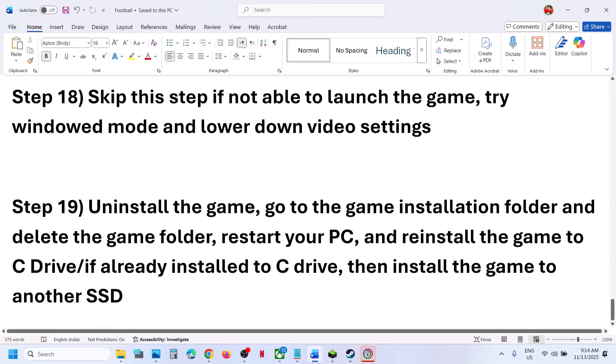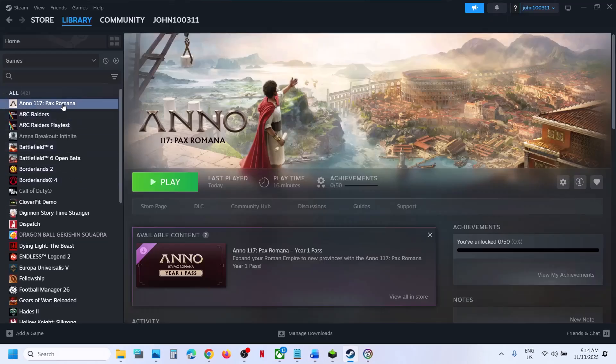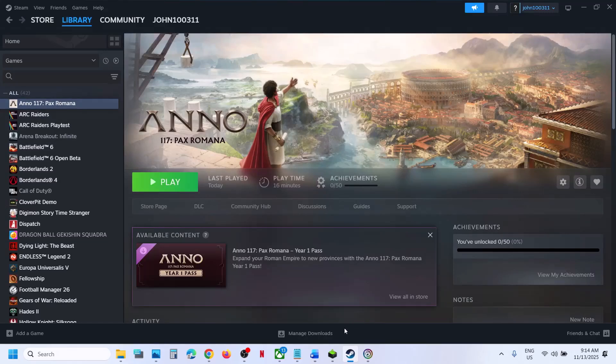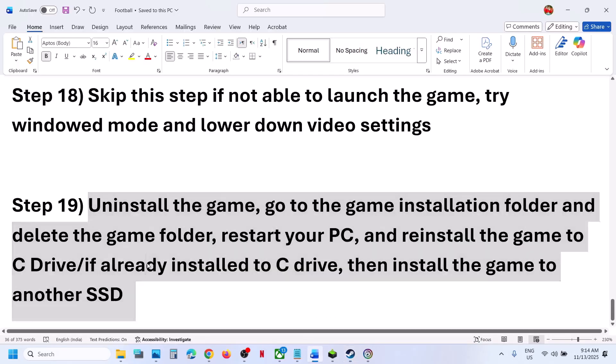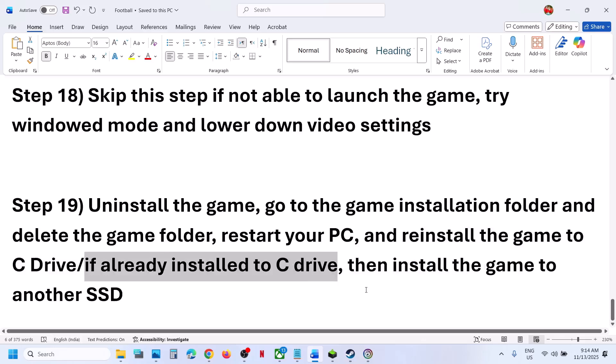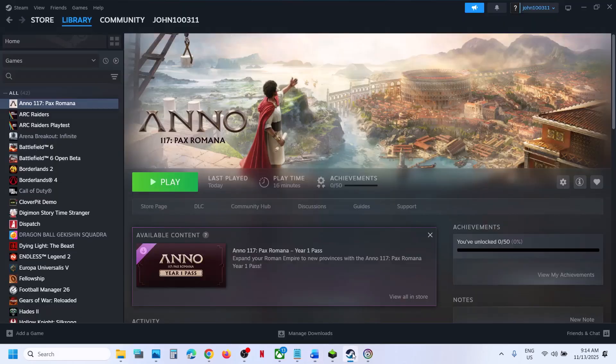Still not working, the final step is to uninstall and reinstall the game to a different drive. If nothing else has worked, uninstall the game and reinstall it to the C drive. If it was installed on D, E, or an external drive, try the C drive instead. If it's already on C, try installing it to another SSD. One of the steps shown in this video should help you run the game successfully on your Windows computer.